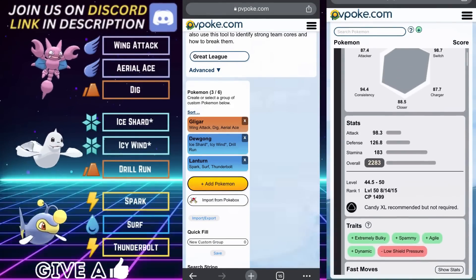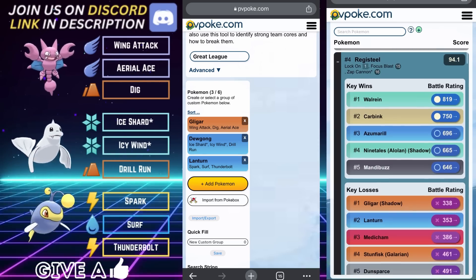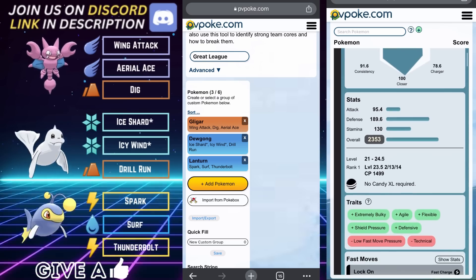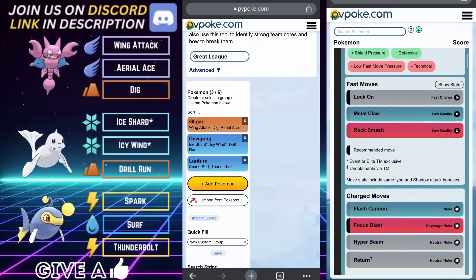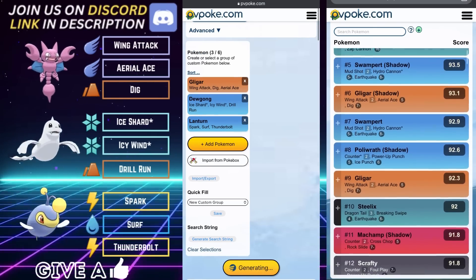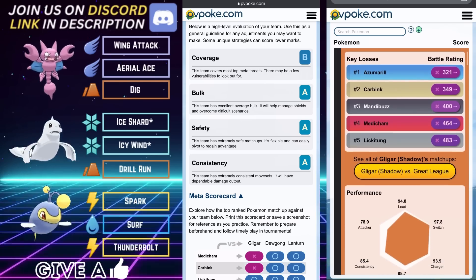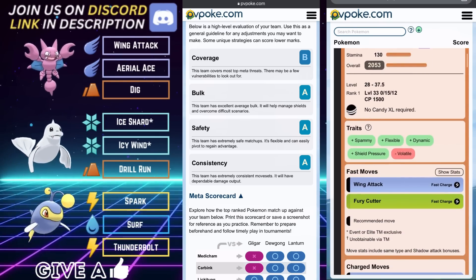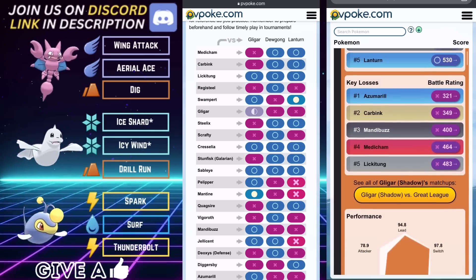Moving right along to team number two — another very powerful team for Season 16. It leads with Glygar, Dugong on the safe swap — one of the best safe swaps in the meta right now, easily my favorite safe swap at the moment — and Lantern in the back to bring it home. A lot of bulk on this team. We get an identical scorecard to team one: B for coverage, A for bulk, A for safety, and an A for consistency.